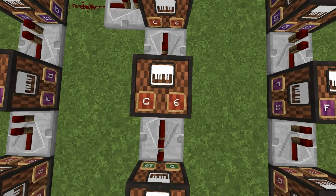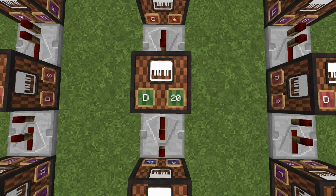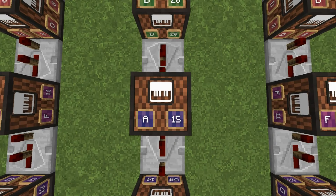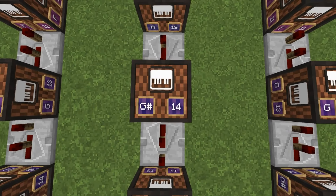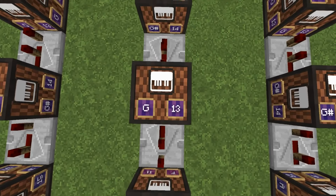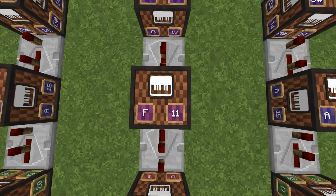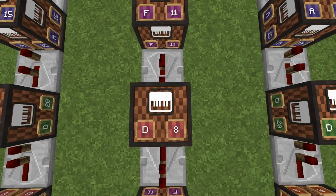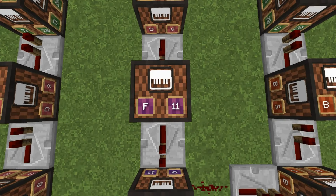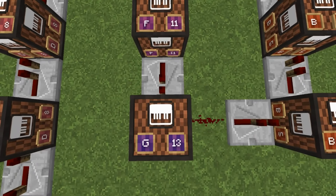This is our first turn — you're going to put down a piece of redstone dust, a one-tick repeater, and then you're going to have six. One tick, six. One tick, twenty. Two ticks, fifteen. Three ticks, fourteen. Two ticks, thirteen. Two ticks, fifteen. Two ticks, eleven. Two ticks, eight. One tick, eleven. One tick, thirteen.